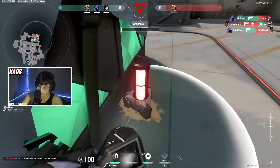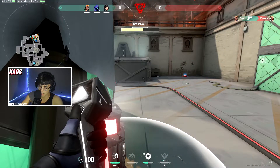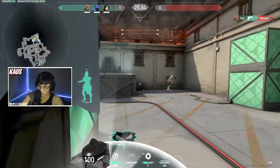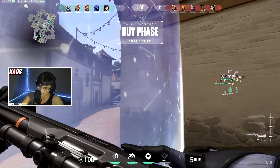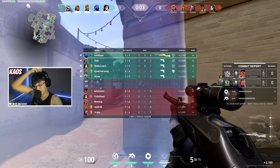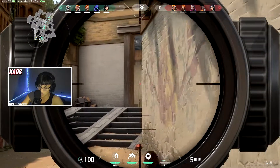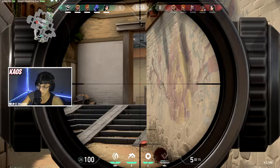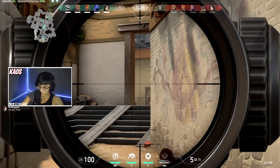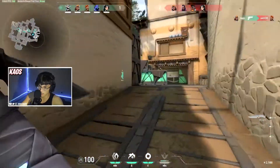If your noise circle on the mini-map is touching the spike icon, you're in danger. If it isn't touching the spike, you're safe. This is also helpful if there's a gun on site that you want to pick up but didn't have time — you can stay as close to the site as possible without dying, then make your way back after the explosion to pick up that gun. This has helped me on countless occasions.